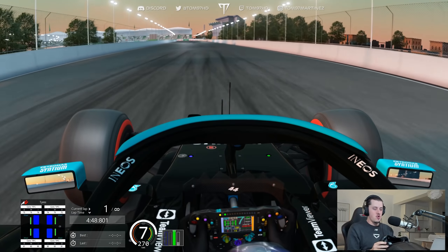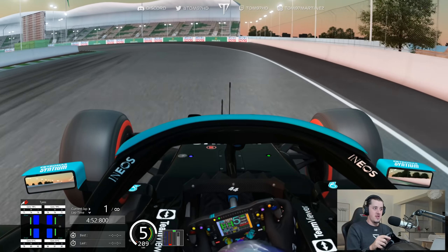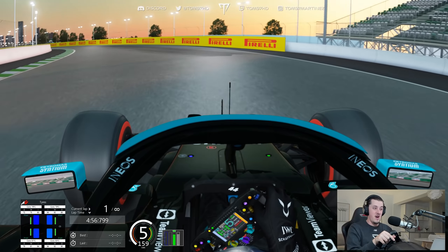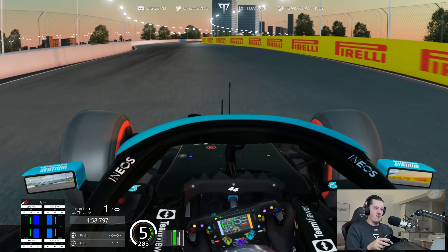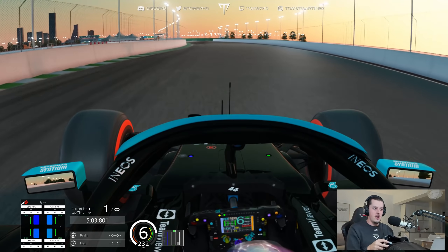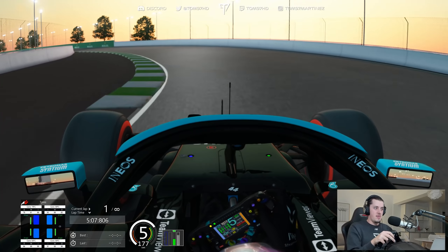Let's briefly touch on qualifying. Hamilton on pole, Bottas P2, Verstappen has to start from the second row, which is also a bit of a disaster, and Perez starts from P5 as well. Red Bull dropping the ball in Q3. I think Max's crash may have cost Perez his final lap. Either way, Red Bull will be gutted about that.